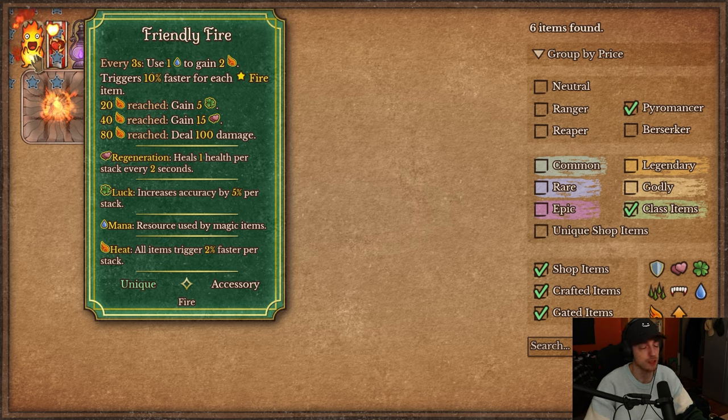So Friendly Fire seems fun — it's a good way to generate heat with mana and get some bonus effects along the way. It's very flexible and I think it's going to see play for sure.